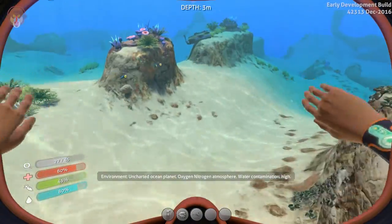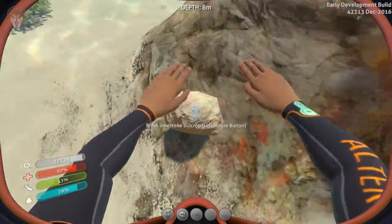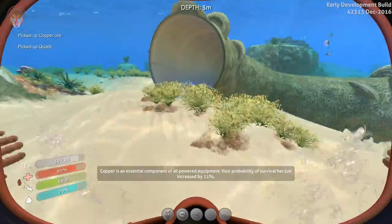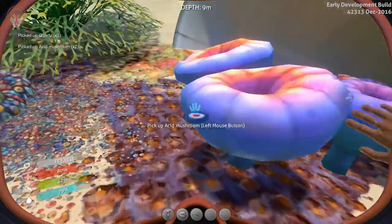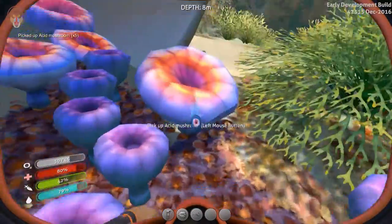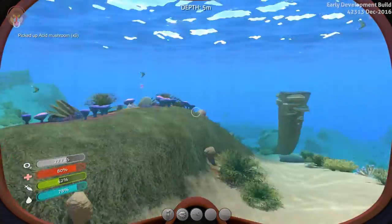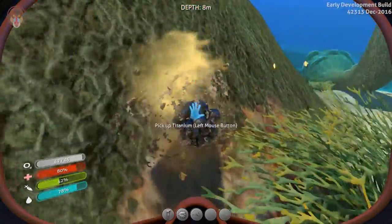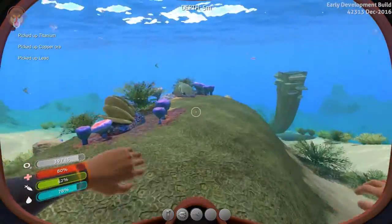Right now our main mission is to make sure we collect enough resources just to get by — get our tools going and start researching things and scanning things, all those beautiful things. So what I did notice is the notifications you get, like all the red circles on all the items — that's probably trying to tell you about the brand new things.